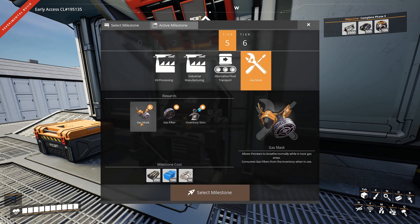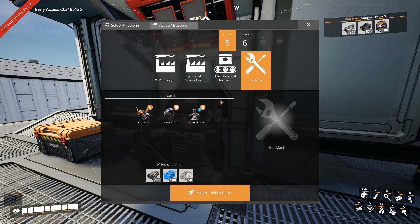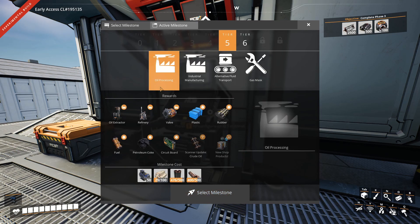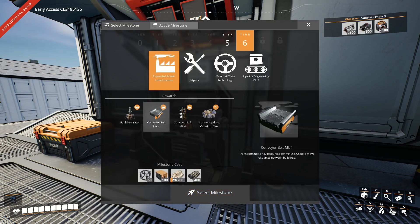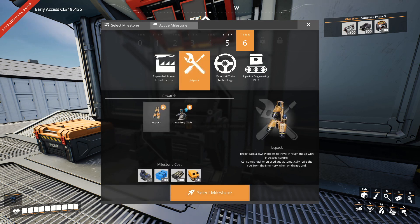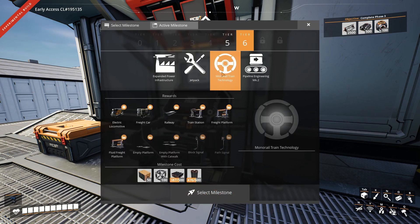We also have a gas mask, so we can finally get around those nasty gas areas — and maybe even retrieve the crates we put in the starting area in the first few episodes when I kept dying trying to get them back. We also get expanded power infrastructure with a fuel generator, better belts, and a scanner update for Caterium. And a jetpack! We're going to need fuel, motors, and a ton of other stuff for that, but it should be doable.